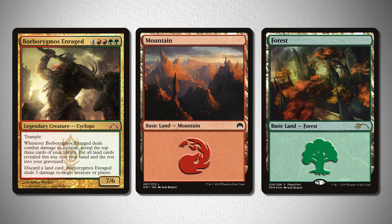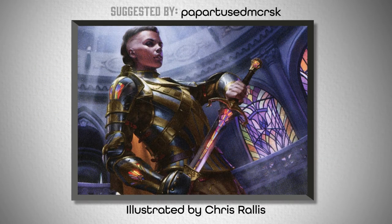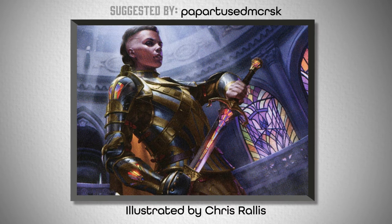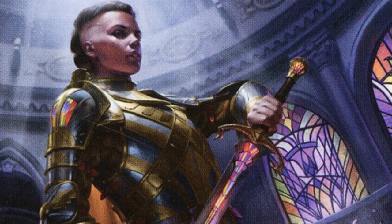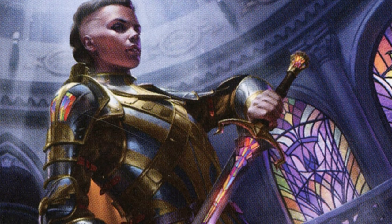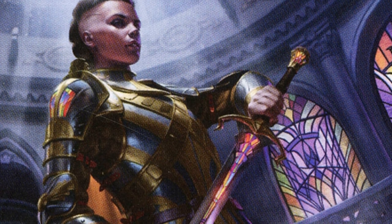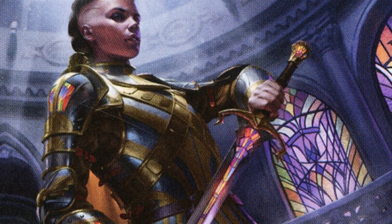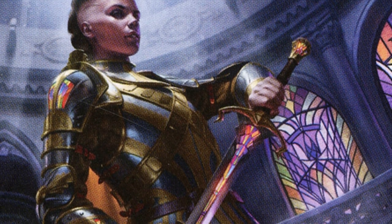And last but not least, we've got a tough one: Danitha Capashen, Paragon, from Commander Legends. She is a Dominarian legend, which immediately lends itself to that beautiful stained glass treatment that you see on the walls, in her sword, and in her armor. However, that striking motif made it more tough to find basic lands for her than I initially realized, and ultimately I wasn't able to find lands that perfectly match that aesthetic.